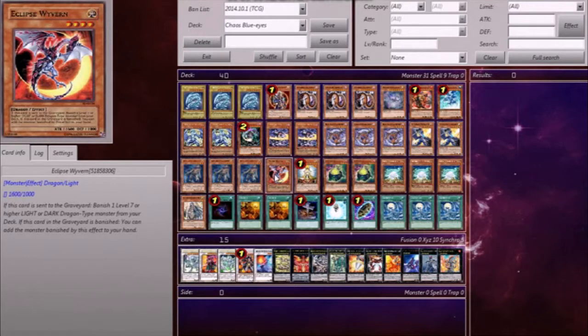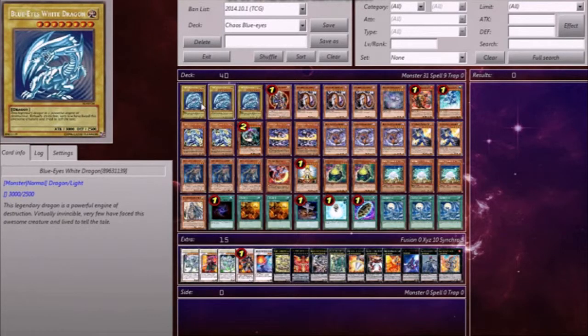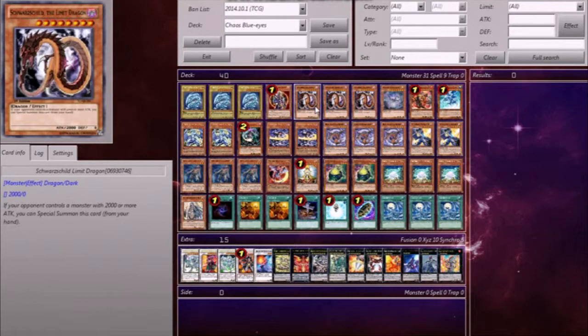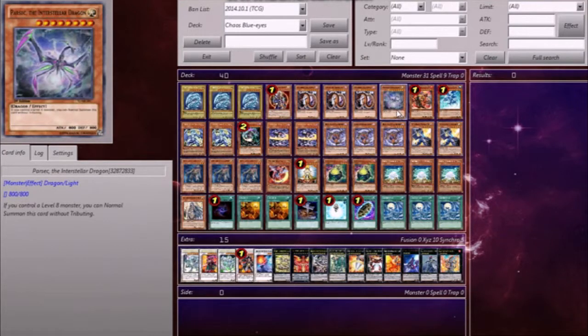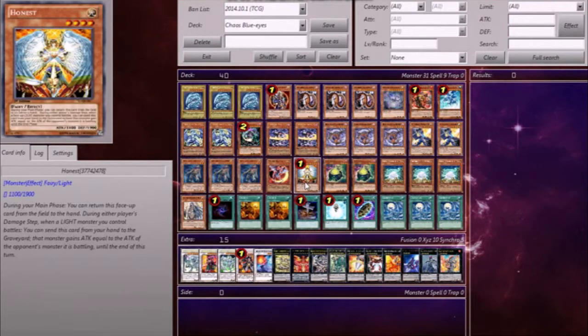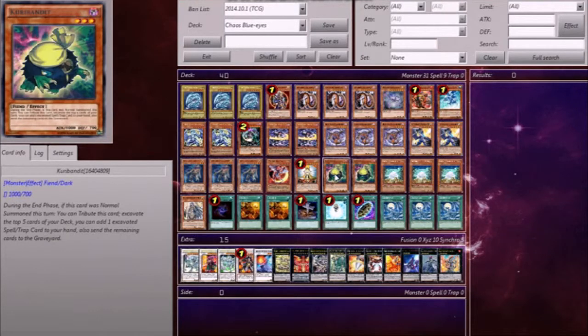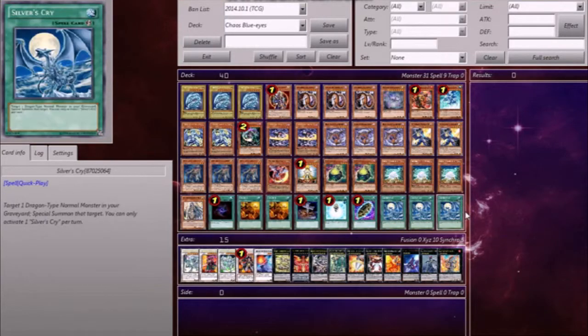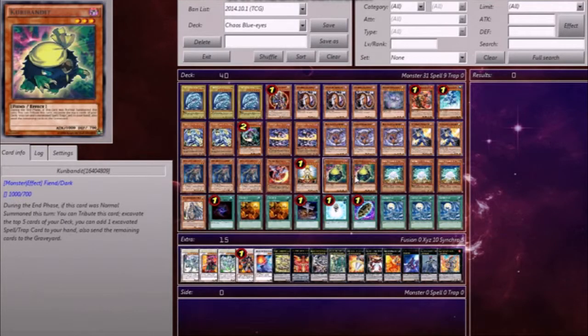One Eclipse Wyvern, because the only real targets are the Blue Eyes, Schwarzschild, and Parasect — I don't really need more than one. Whenever I go for Eclipse Wyvern, I always go for Schwarzschild because I don't use up my normal summon. I always need Darks in the graveyard with this deck since the lights are easy to come by. Honest, because Light monster — do I need to say more? Two Kuribandit, just mill, and it helps me get one of my nine spell or trap cards. Very good first turn play, even halfway through the duel.